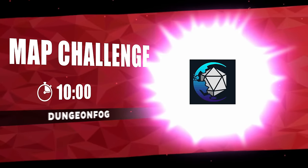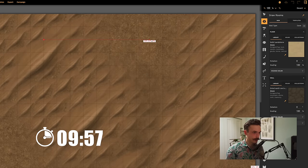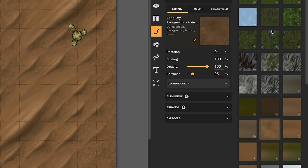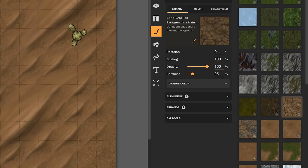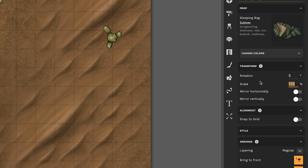Next is Dungeon Fog. Dungeon Fog felt like it sat in the middle between Incarnate and Dungeon Draft. I found the UI of this one the least intuitive. The fact that all textures are available for all tools meant I spent time scrolling through grass textures when I was trying to draw a wall. This does give you flexibility since you can make walls out of anything, but I liked that in the other map makers when I selected the wall tool, it showed me wall textures. Another thing was that there's a shortcut key for rotating objects but not scaling them, meaning I had to type values into the scale box for most objects.